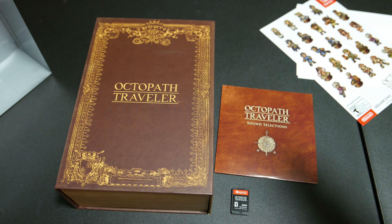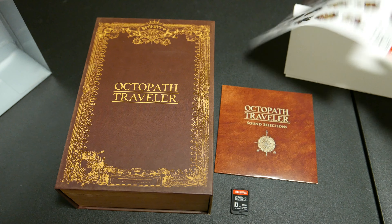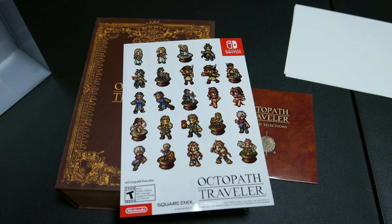I would have loved it if it came with like a figure or something. These character designs scream action figures. They scream cosplay. I'd better go to a convention and see all the Tressas. Come on, cosplay Octopath Traveler, because I want you to — and that's more than enough reason to do so.